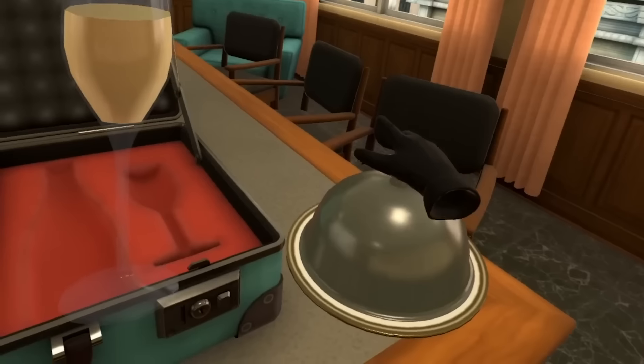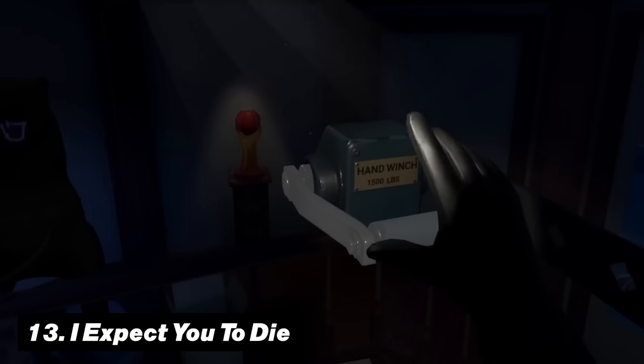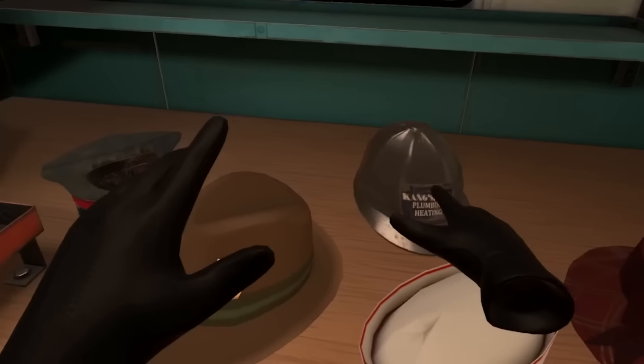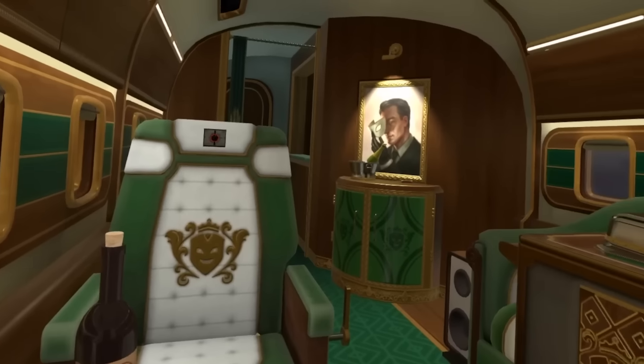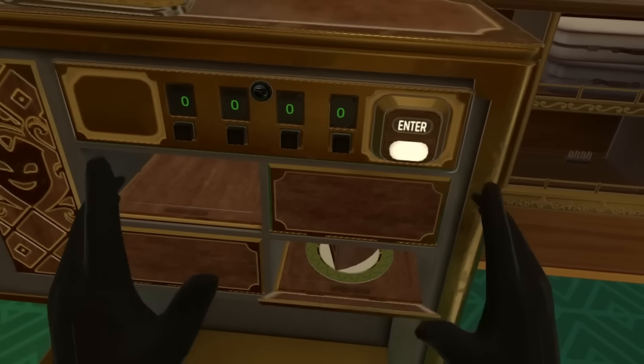Number thirteen is the I Expect You to Die series. This amazing trilogy of games is completely themed like a spy story, letting you go through different mission puzzles that you can finish without standing up. Adding in great visuals as well as a lot of humor, it is sure a great brain teaser.